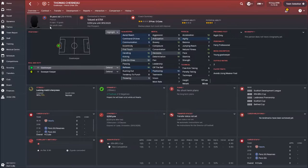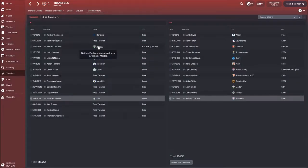Thomas Chenezo, the French goalkeeper, just came in on a free. He's promising and we're not paying much - I just felt it was worth it. There are still players I want out, but I feel like it's my team now and hopefully moving forward we can progress.